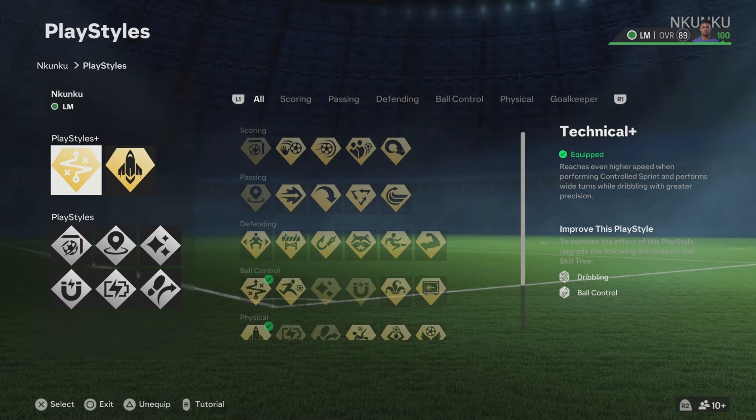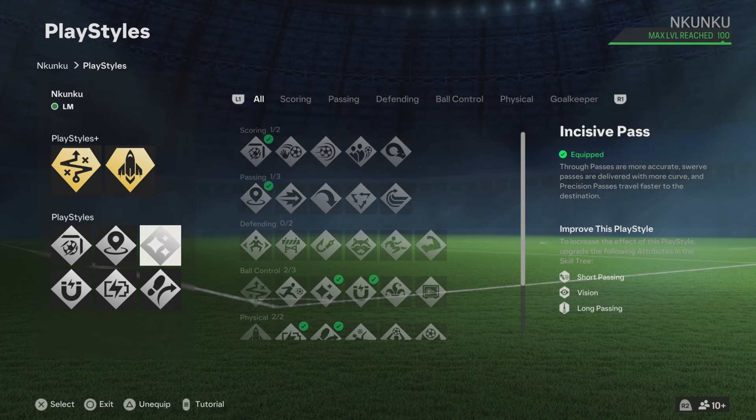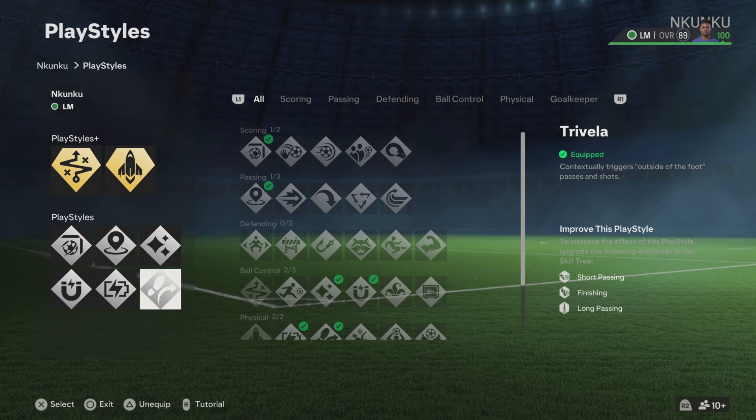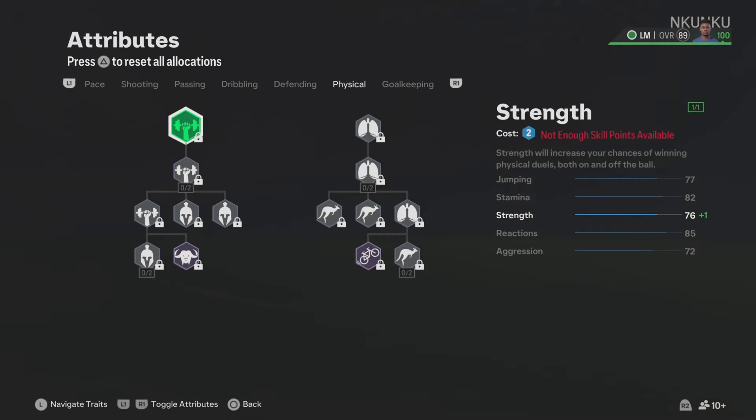Now for the play styles, the play styles I feel like Nkunku should definitely have are: Technical Plus, Quick Step Plus, Finesse Shot, Incisive Pass, Flare, First Touch, Relentless, and Trivela. Now the play styles are done — let's go to the blueprints.